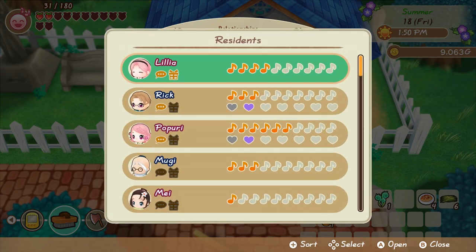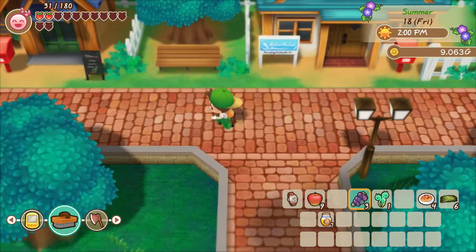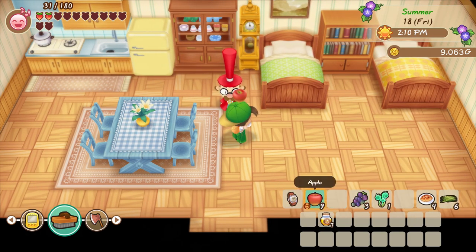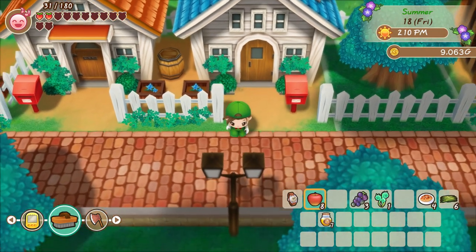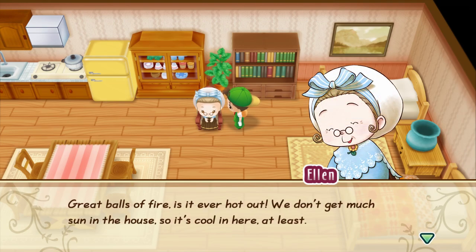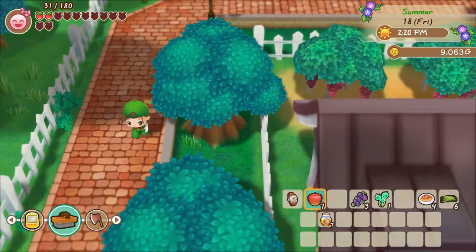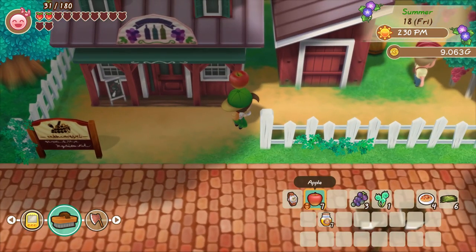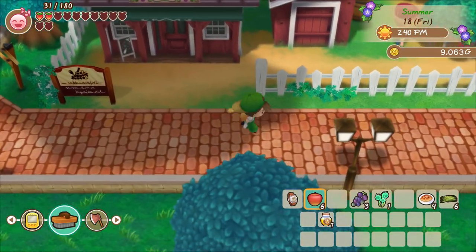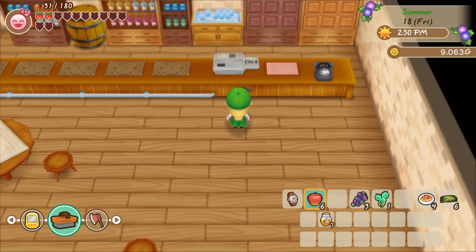Before we do anything, I need to remember to give the Harvest Goddess something nice. I should probably grab some food while I'm here — let's swing down to the inn real quick, right after we give out some more apples. Fruit makes really good gifting. But yeah, let's go to the inn — Doug, you're not open today. Great.